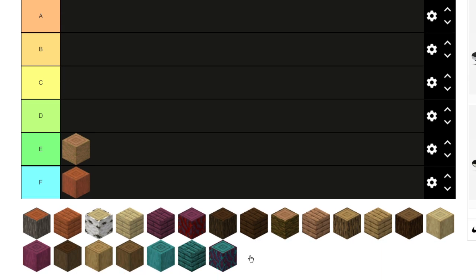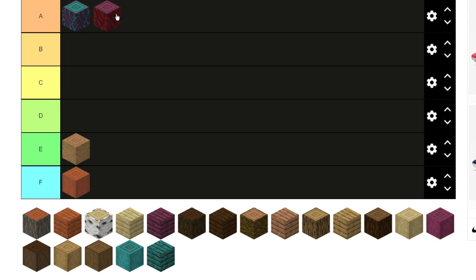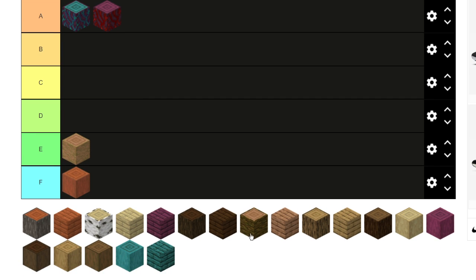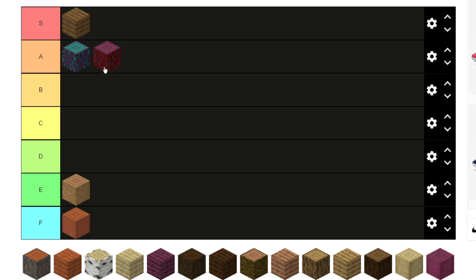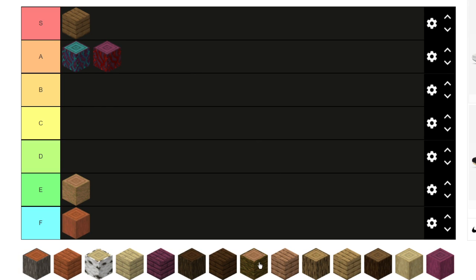These two cool-looking blocks — I think they're pretty much equal because they're both like nether wood. They look cool but I don't think I'd be using them for a lot of builds. The best part about these blocks is they actually have cool designs on them, unlike the others which are basically the same design. But they don't go really well with a lot of builds, so I'm keeping them in A — the only reason they're that high is because they're cool-looking blocks.